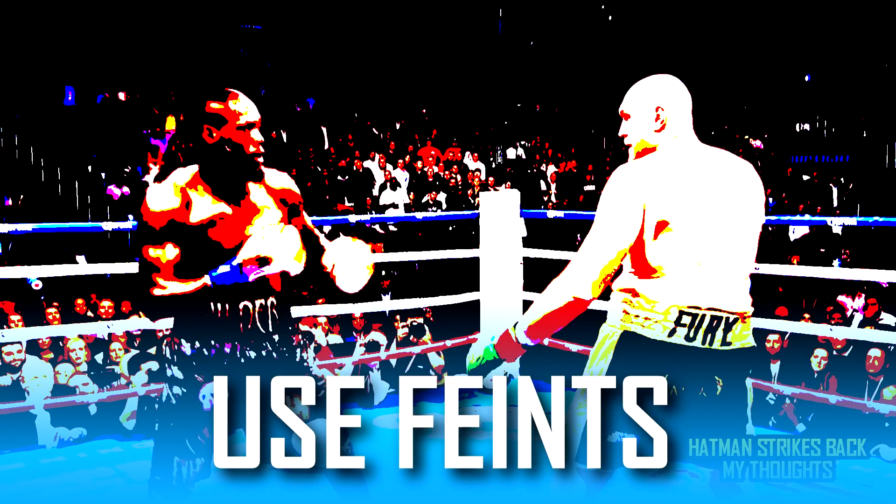I'm not saying that Tyson Fury should employ the exact same tactics Spence used against Ugas, but the same basic principle applies. You're in there with a strong guy who likes to counter punch, so don't be in a rush to exchange with him. You're taller, you're rangier, you're the house fighter, so you've got the luxury of taking your time and forcing Dylan White to expend all his energy trying to get close to you, then walking him onto shots and breaking him down gradually. If he's sufficiently weakened in the later rounds, maybe you can start to bully him on the inside. But don't be in a rush.